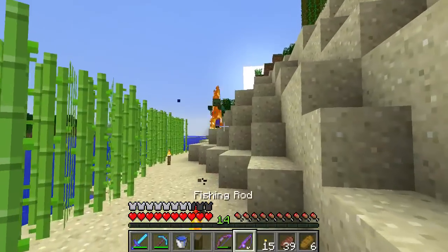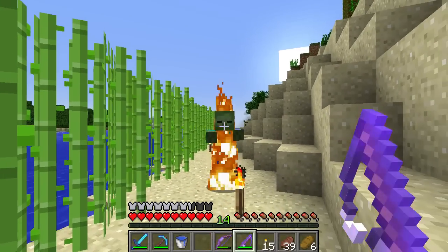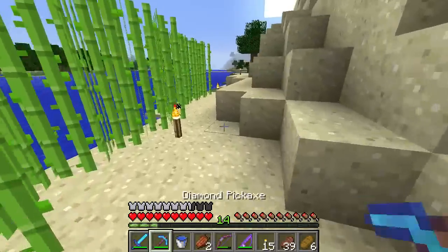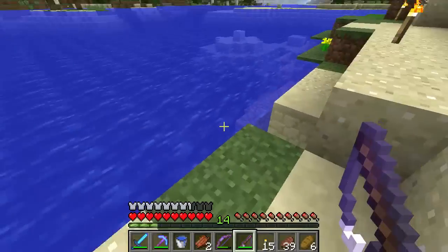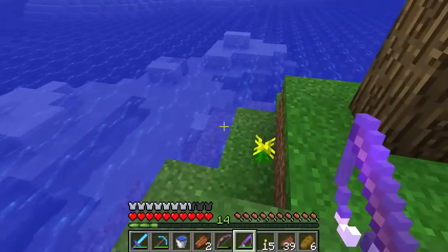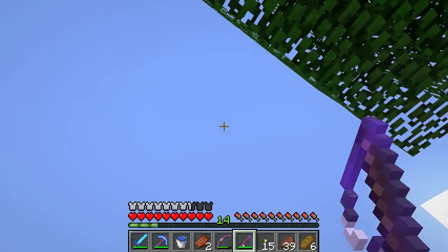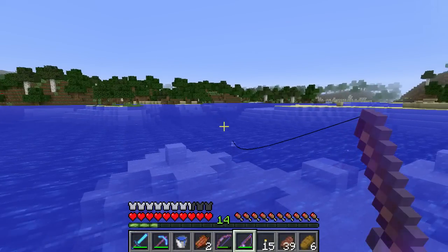We're back down by the front of the house — there's a zombie here. Another thing about fishing rods is you can actually hook zombies and pull them towards you. So it's good to keep in mind: if you want to pull a creeper off an edge, you can hook it and pull it into a ravine. Just a pro tip. Let's go ahead and cast again in a new spot and see how this does.